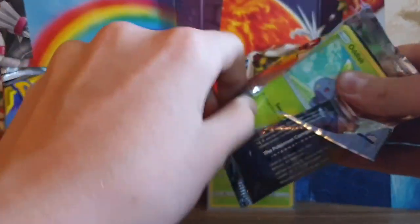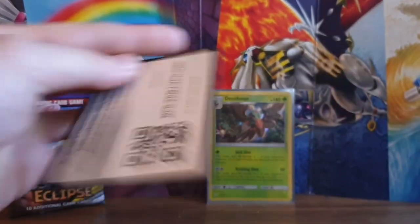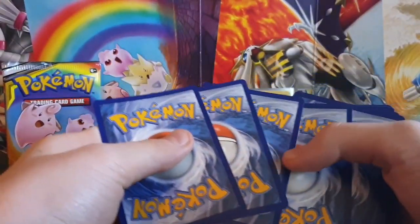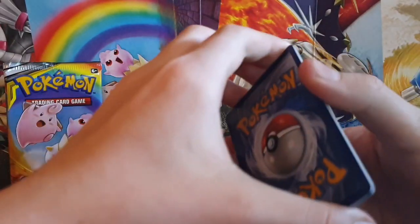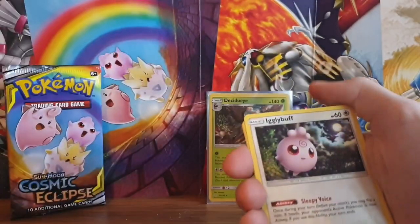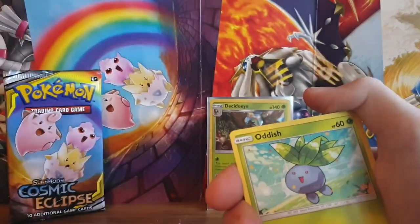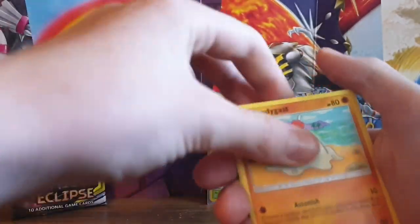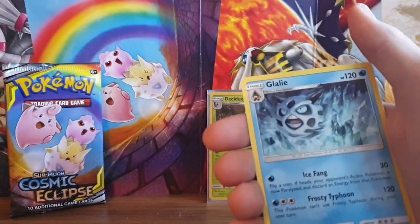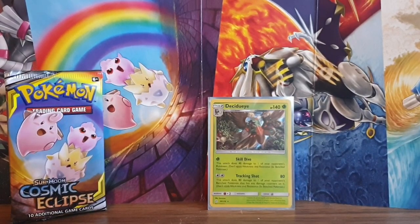I haven't really got many Cosmic Eclipse holos yet. One, two, three, four - I'm going to guess metal... it's water again. We've got a water energy, Igglybuff - that's a really cool card - Golduck, Oddish, Ralts, Sandygast, Spheal, Courtney, reverse holo Buzzwole which is pretty cool, and then Glalie as our rare card. This should be the sixth pack now.